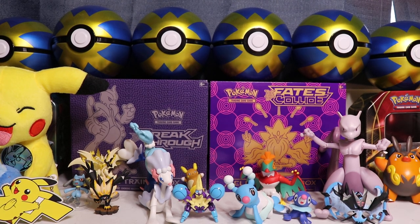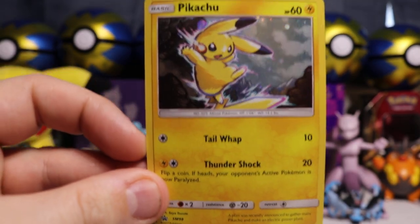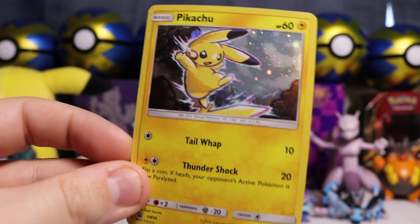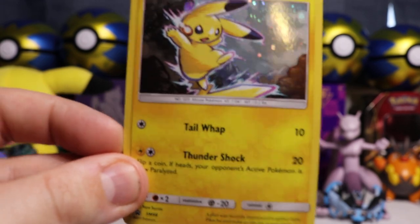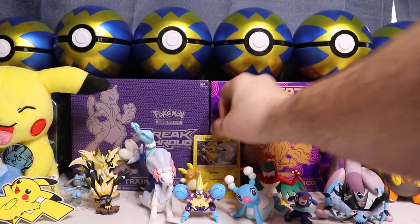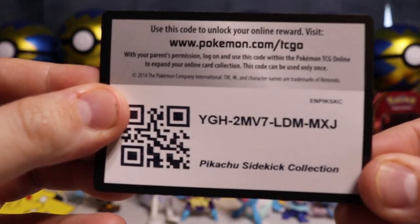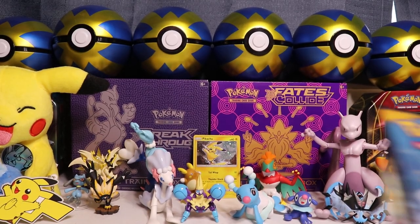And then we also got this really awesome Pikachu holo. Check that bad boy out — promo card. That is awesome, look at him, he is serious. It is serious business in this photo right here. Very awesome. That's a hit right there. Pikachu — and then you got yourself a code card. The Pikachu Sidekick Collection code card. Alright, so here we go, let's see what this is all about.